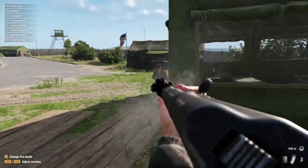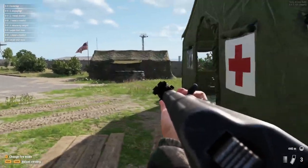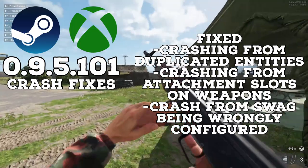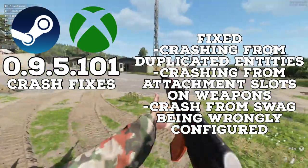Starting off we got some more crash fixes: the fixing of a crash on duplicated entities, a crash on assessing attachment slots on weapons, and a crash if Sway was wrongly reconfigured at the start of a match.